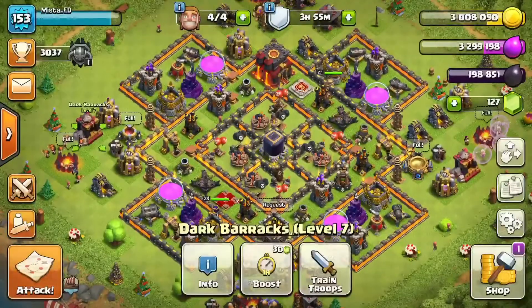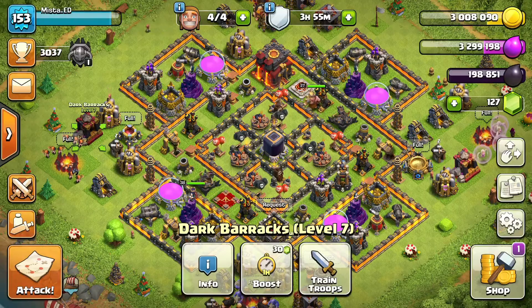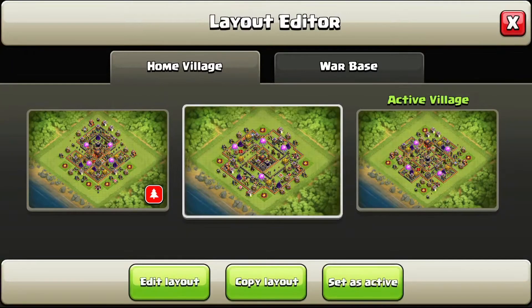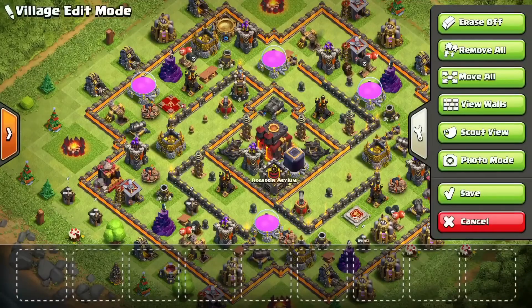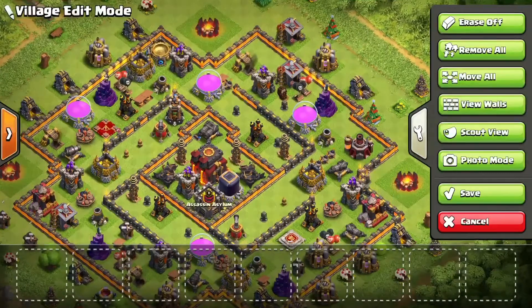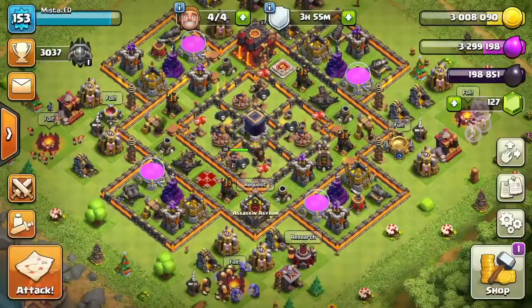You also want to consider the base that you have. The base I have there is really protecting that dark elixir. I have other bases made for that as well — like this one right here, it also has the dark elixir protected in the center and makes everything go around. I kind of go back and forth between those two bases just to protect my dark elixir.